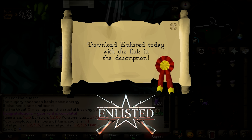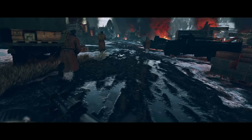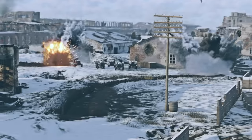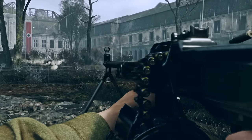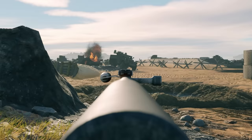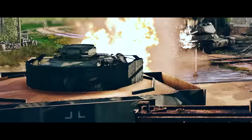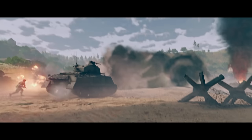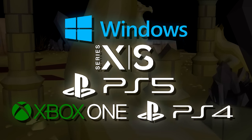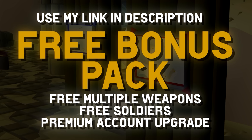Download Enlisted today with the link in the description. Enlisted is a new kind of first-person shooter that uniquely couples PvP with PvE combat and offers multiple campaigns, each featuring their own unique weapons, vehicles, and equipment — from the outskirts of Moscow in 1941 to the heart of Berlin in 1945. Campaigns in Enlisted are so varied they offer a new experience every time with unique equipment, uniforms, vehicles, and locations true to their historical time frame. Play now on PC, Xbox Series X and S, PlayStation 5, or the previous console generation. With my link in the description, you can claim a free bonus pack for registering, including multiple weapons, soldiers, and a premium account.